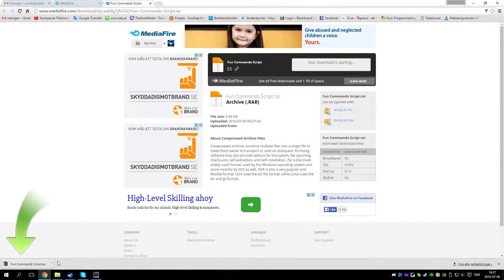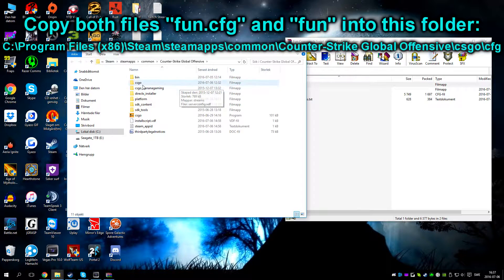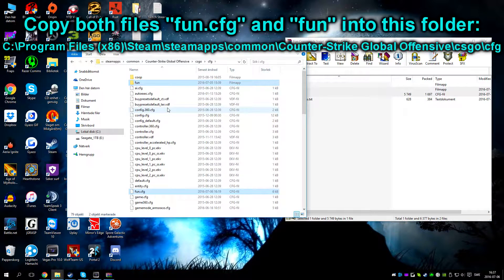To install the script, all you need to do is download it from mediafire.com, and then you need to extract both the fun.cfg file and the fun folder into your CSGO cfg folder.